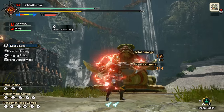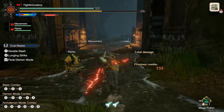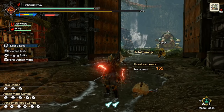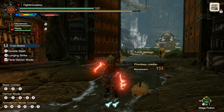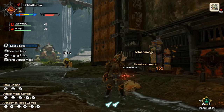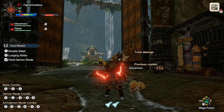Feral demon mode also gives us a physical buff. A key point is dual blades are just nuts. Also, you'll notice no Nargacuga weapon — that's right, we're going elemental. Element is not viable with a lot of weapons in Rise, but dual blades are one of the weapons where it does shine. We are going to be taking full advantage of that with five different elemental dual blade builds today.